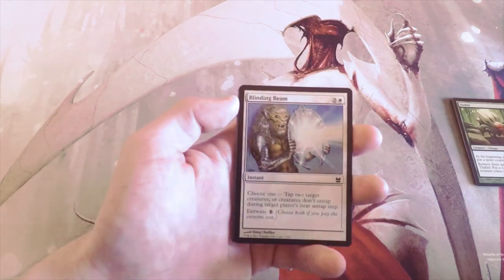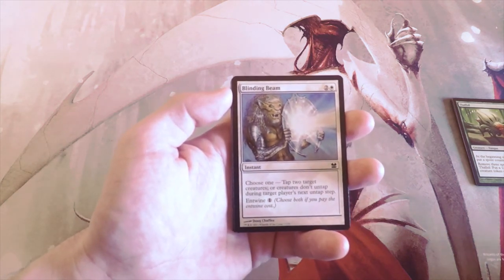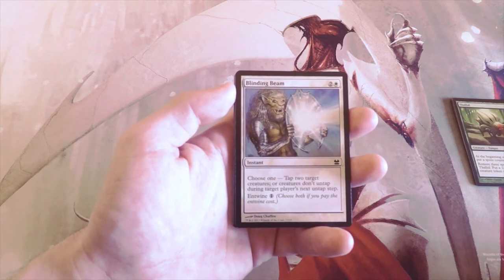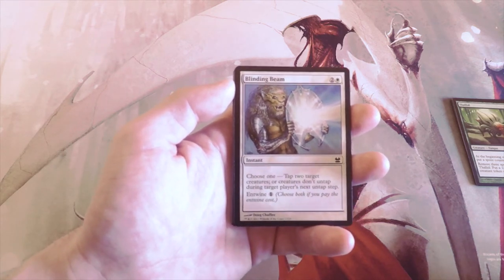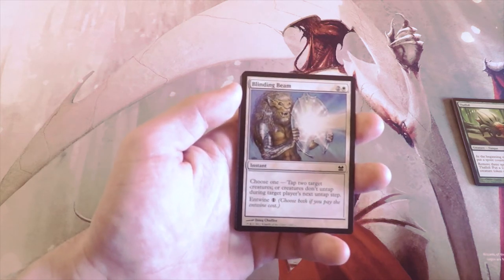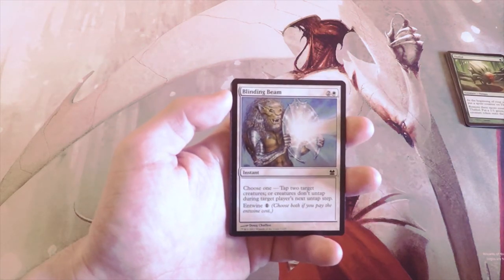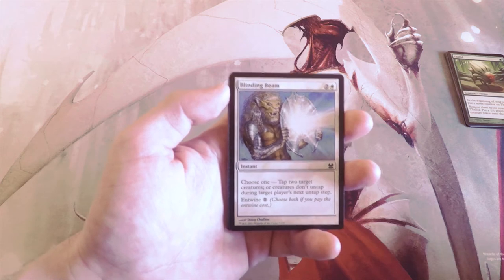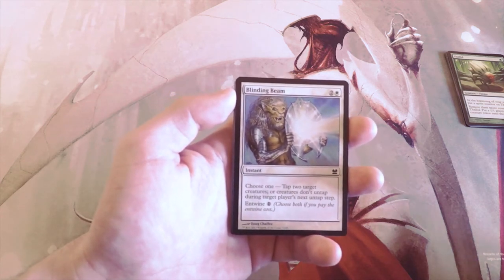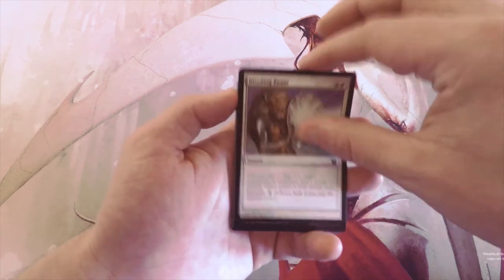Blinding Beam, two and a white for an instant — choose one: tap two target creatures, or creatures don't untap during target player's next untap step. You can also Entwine to use both modes for one extra mana. This is actually a great card — out of everything I've seen so far this is definitely the best. It's sort of a combat trick but really a tempo play; it just does so much work.